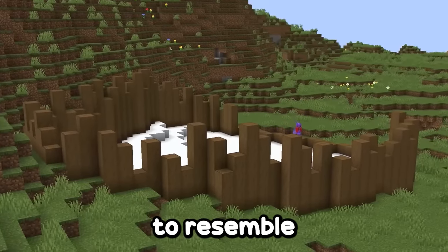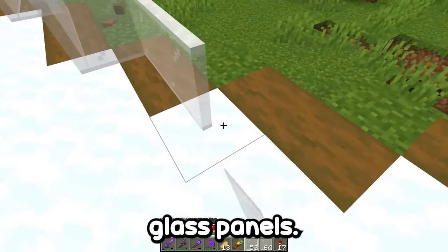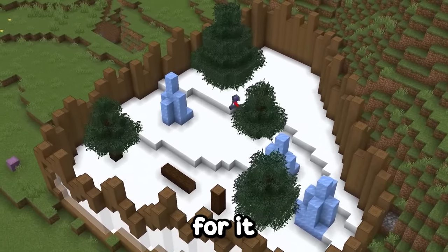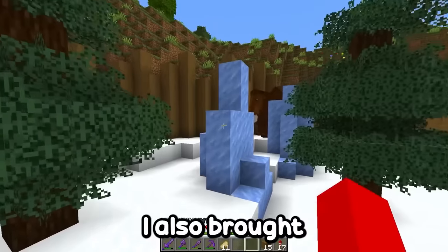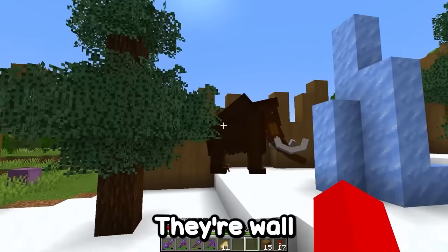I left the top irregular to resemble tree trunks embedded in the ground. I left the front area open so I can fill it with glass panels, so anyone passing by the front will be able to see inside. I took the opportunity to add some ice decorations, and even a house for it to sleep in. Our mammoth won't be alone in here — I also brought its companion. Look at the size of these animals, they're huge, they're wall-sized.